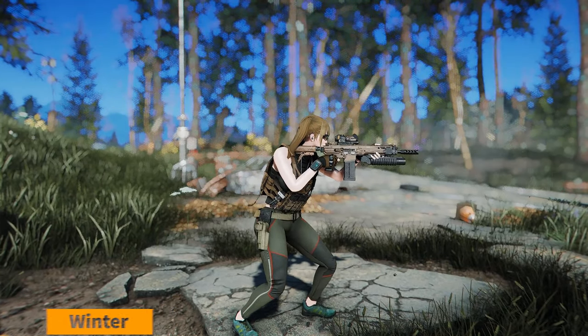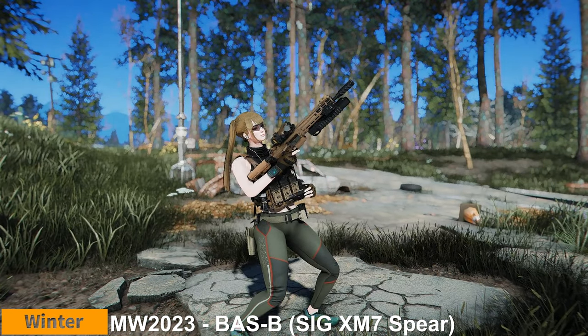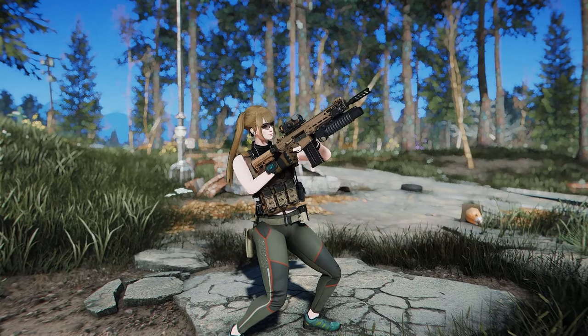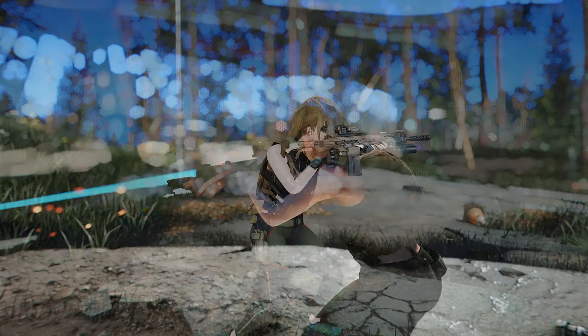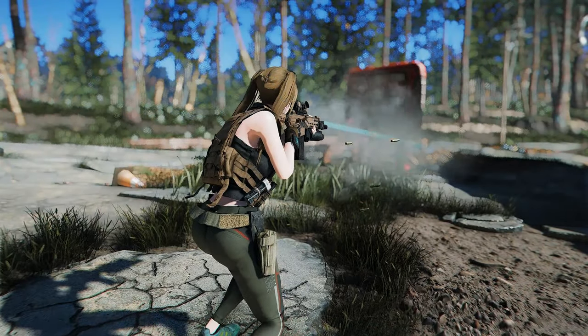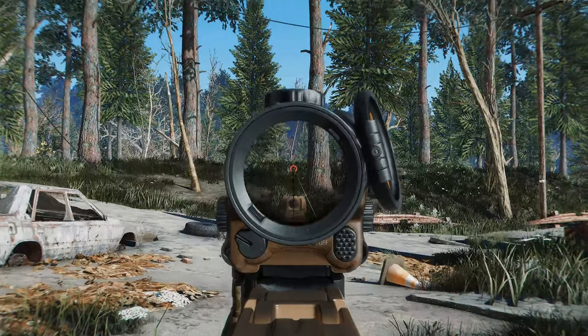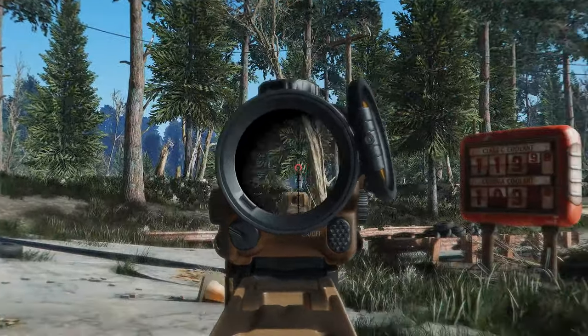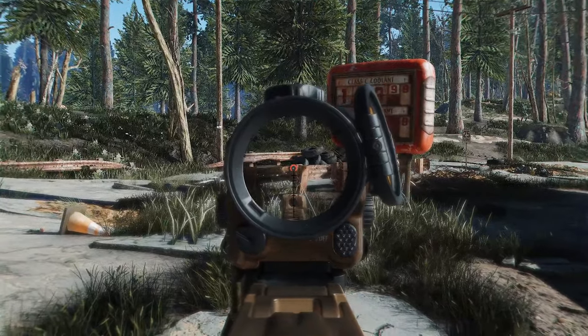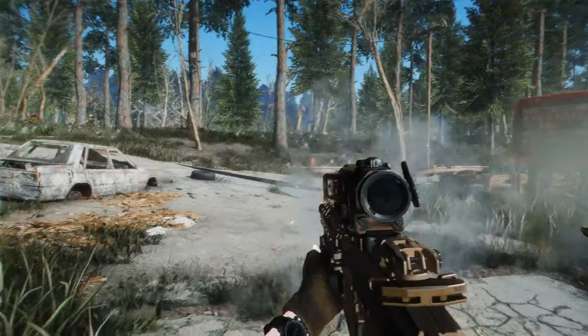Next up is MW-2023 BASB. This mod adds the BASB assault rifle from Modern Warfare 2023 to Fallout 4. It introduces a powerful and easily customizable assault rifle that delivers performance and reliability, suitable for various situations. The weapon supports fake-through scopes and tactical reload, and it's considered one of the top rifles, providing custom sounds and high-quality audio.